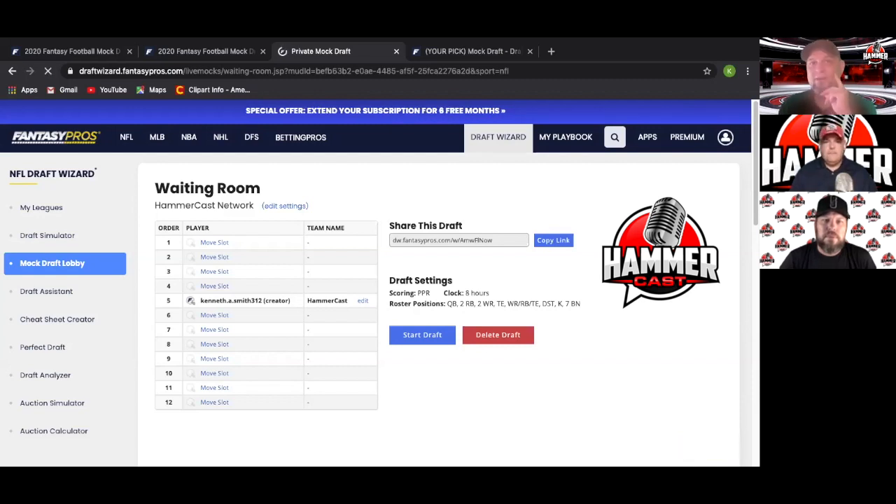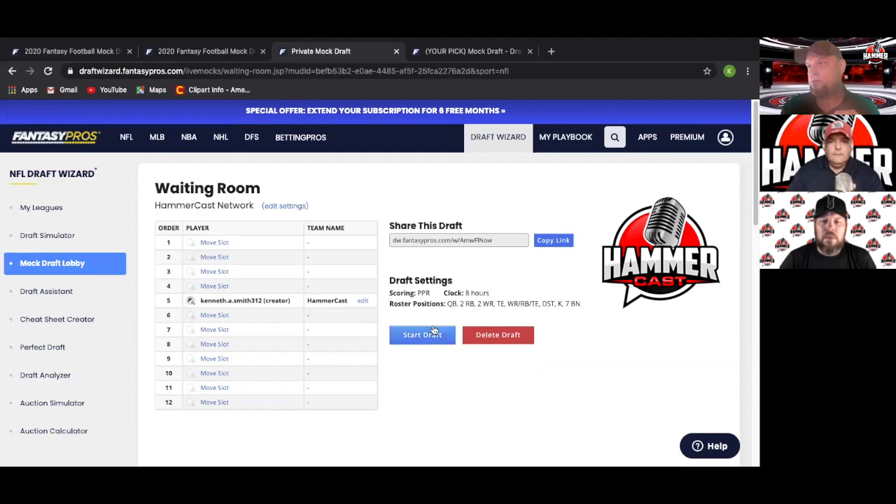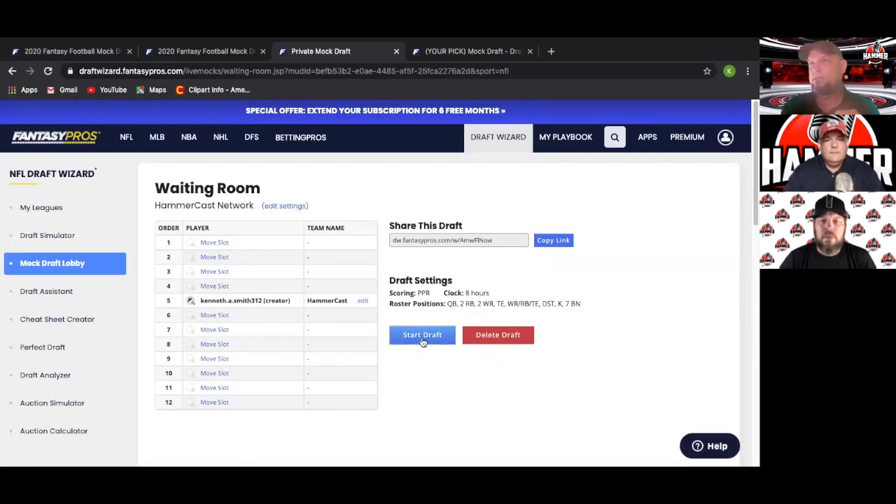This is the first time doing a share screen on this, so if I'm not looking directly at the camera I'm not ignoring you — I'm managing the screen. We've got it set up on a 10-minute clock; obviously the computer will generate picks quickly but we want time to talk about our picks. Let's start the draft — Hammercast Network, here we go.